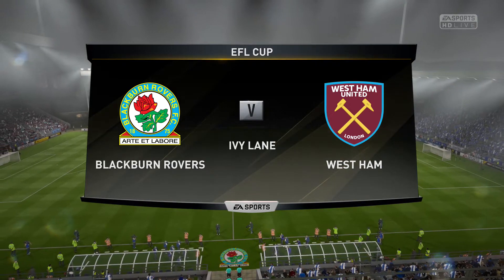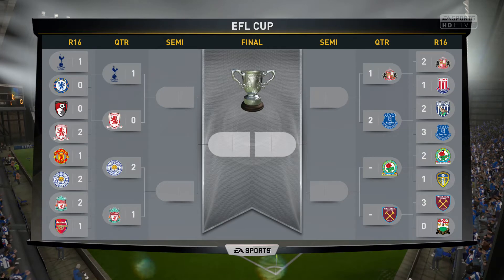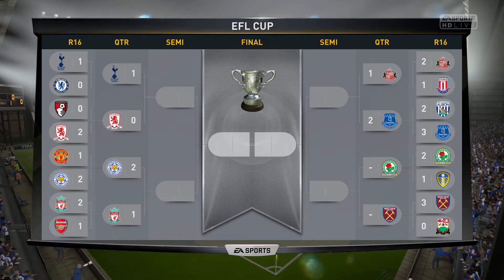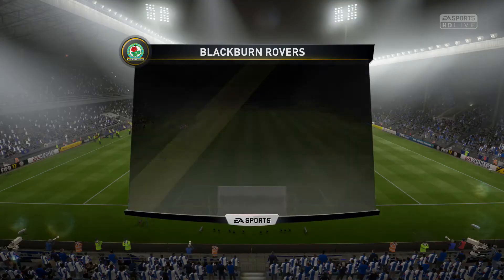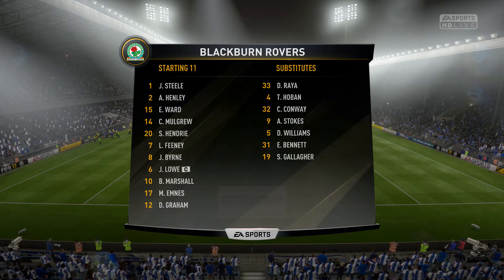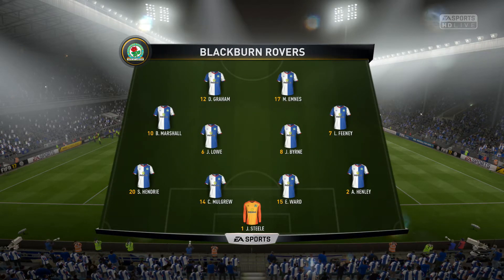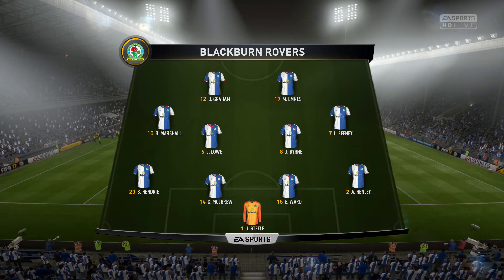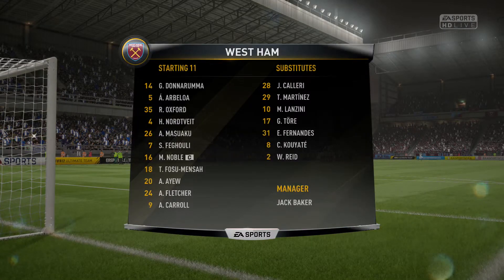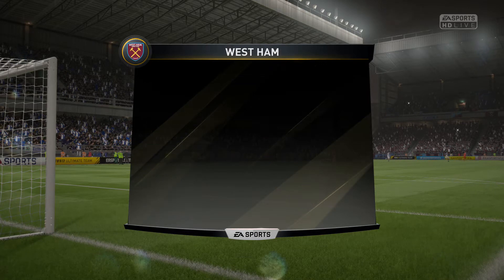First things first, we have an incredible game in the EFL Cup. It's the quarterfinals against Blackburn Rovers, with the likes of Everton, Tottenham and Leicester still in the competition. It's a real massive opportunity for us to get some silverware if we get through past Blackburn. With the likes of Marvin Emnez and Danny Graham up front, it's not a bad strike force for a championship side. Feeney is one to watch, Henley at the back, and Stephen Hendry - obviously our player out on loan - are definitely players to make note of. But we do start with a 4-4-2.